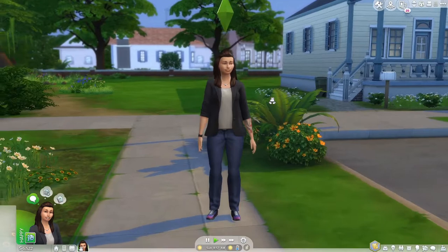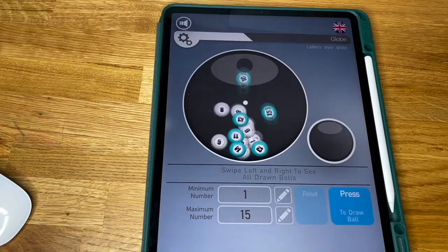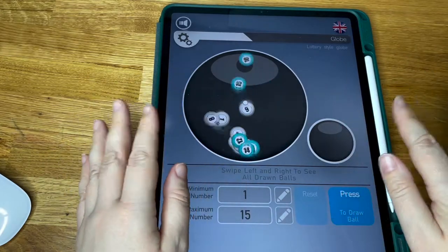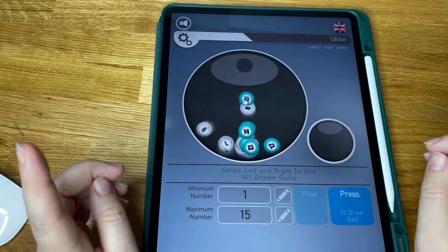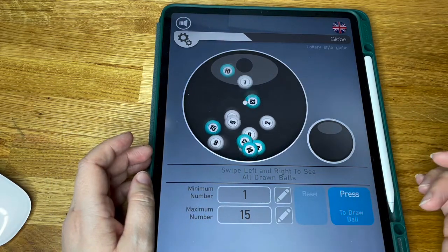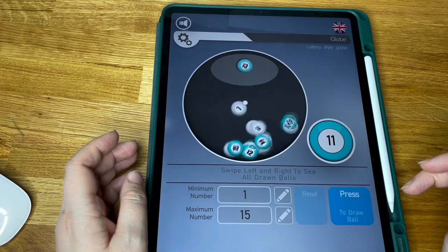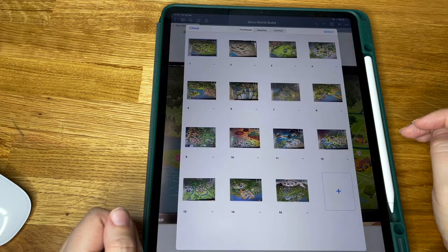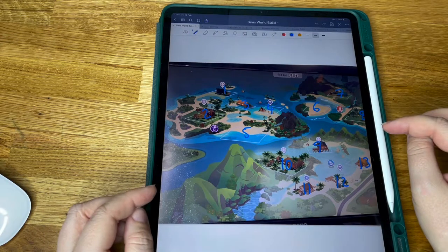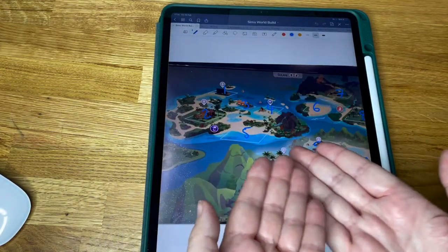That's my idea, that's what we're going to be doing. So let me introduce you to my hands. Here are my hands. Hi, hello there. Don't look at the nails, they do whatever they want. So first we are choosing which world to build in. There are — I hope so anyway — 15. Let's go. Number 11! Everyone, it's number 11. Number 11 is Sulani.